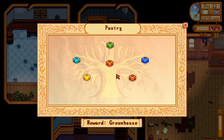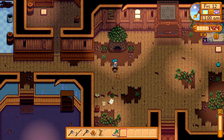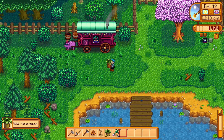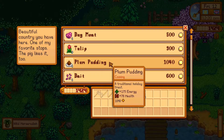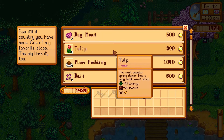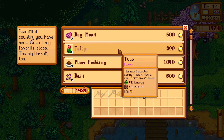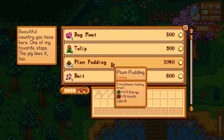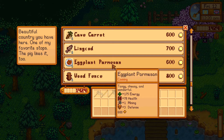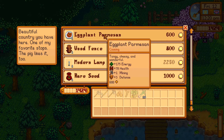Now we're going to need green bean and the cauliflower, both of which we have growing. We just need to wait for them to finish doing that. Unfortunately, Leah is in her cottage so we'll have to wait until she comes out. Got some bug meat, five tulips for 900 — that's a little bit better. Putting tomato, carrot, lingcod, and eggplant parmesan — not a bad thing to have when you go to the mines.